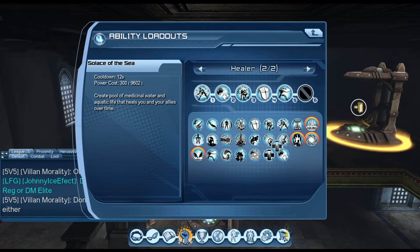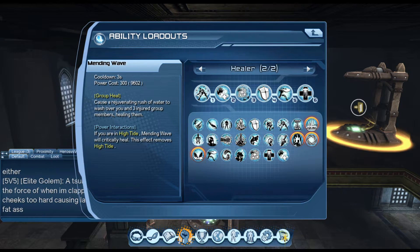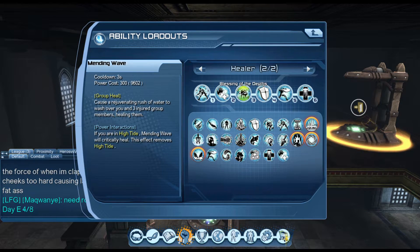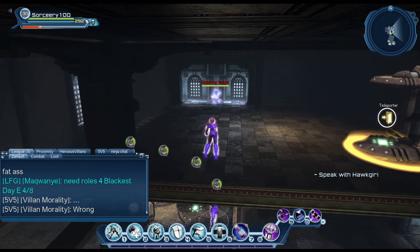For an alert version of this, I'll just replace Blessing of the Depths with Mending Wave for your three injured group members. That's about it. This loadout is very simple and power consumption is very low.